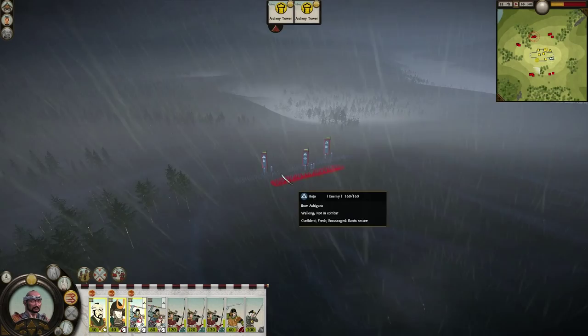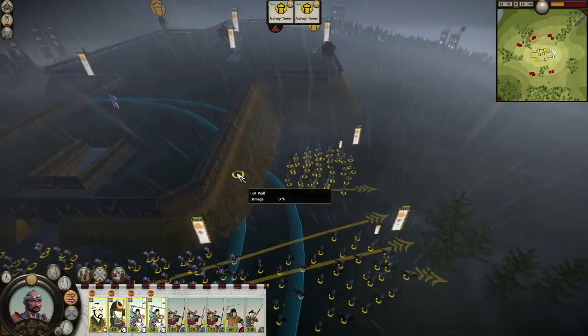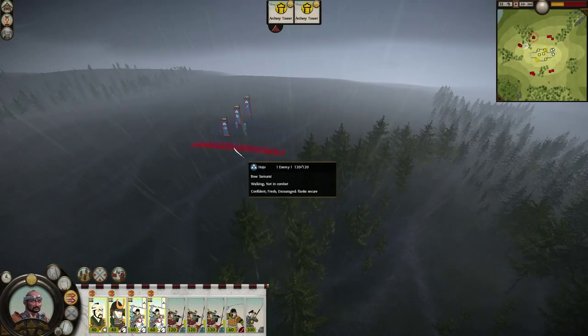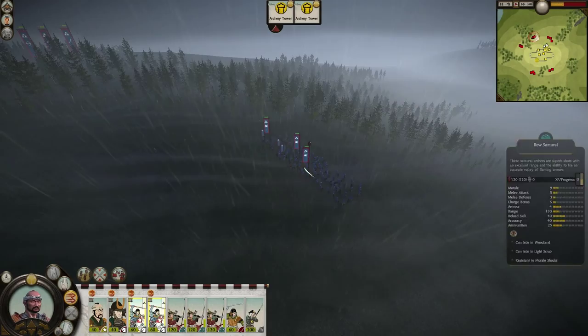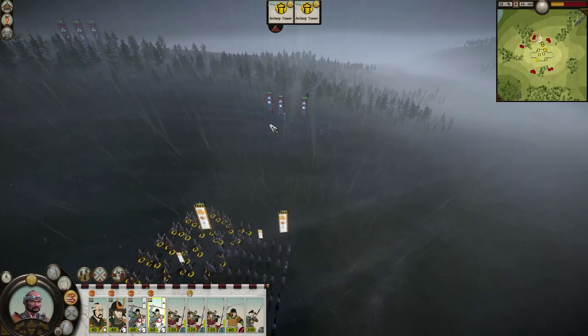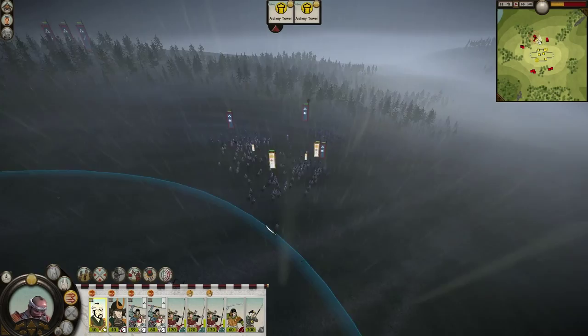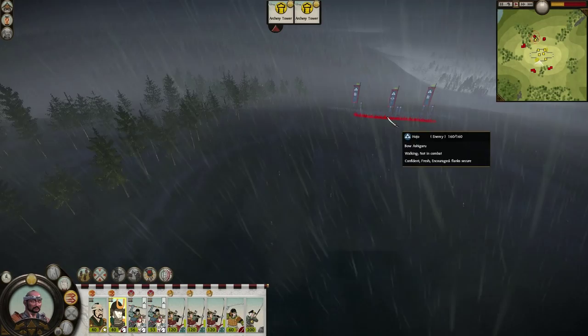I'm going to take everything and run over there instantly. I want to take these guys out as soon as possible. We've got one archer against those archers, and I'm going to run over here right away. Over there it looks like one archer and one Yari and one Katana. We should be able to get relatively far away from these fellas. I'm going to have these guys charge right away, and then we'll charge these guys in as well — the Light Cav up front, which is where I want them.